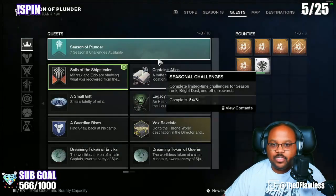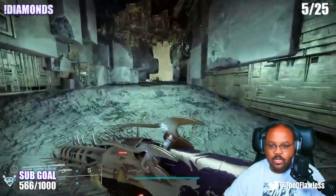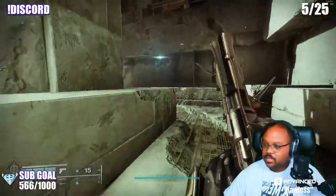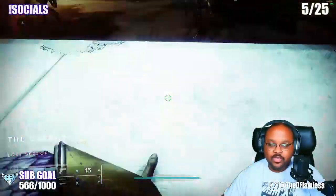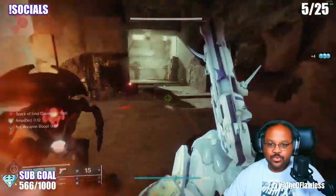You can see we're at 41% right here. We're going to run this and we're going to get about 10% per run. You can actually knock this out super quick if you don't feel like waiting for public events or things like that. This is actually one of the fastest Lost Sectors that you can run in the game. You can actually ignore all these guys right here — you can kill them if you want, but there's no reason to.